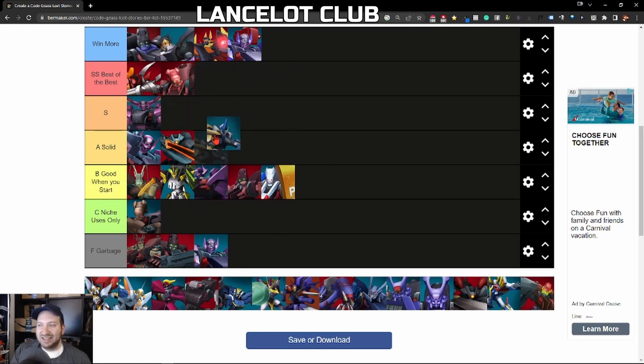Next we have the Lancelot Club — A Rank. I love this thing. It has low cost, which is good, decent attack, good defense, and it stuns in its special. Definitely like that ability. Any lance that doesn't cost much, I'll take, because those work really well with defensive Nightmare Frames in front of them. That's my common placement — a defensive Nightmare Frame up front with a cheap lance behind it.